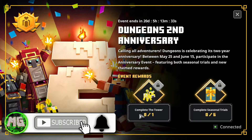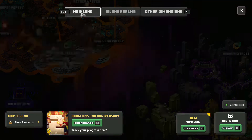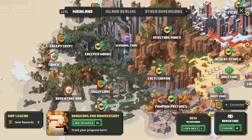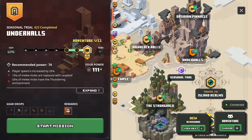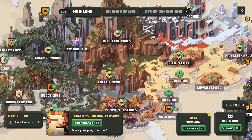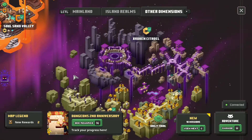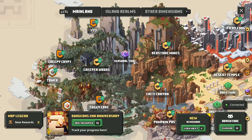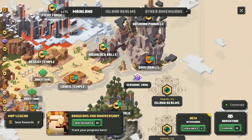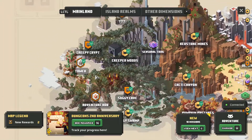Today I'm going to be going for the brand new pet. To do that you have to complete the tower once, and then to get the cape you have to complete six of the seasonal trials. If we go back to the mainland here you can see we've got brand new seasonal trials where you can get all the really cool limited time items. They're only found here on the mainland — one over here and one over here — and every day these will change, so make sure you log in every day and get those seasonal trials before they're gone.